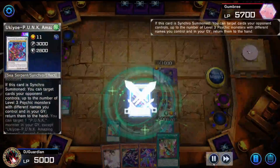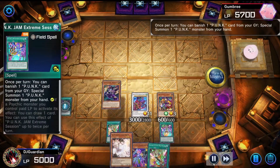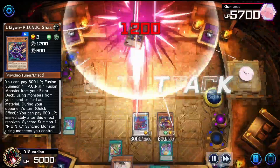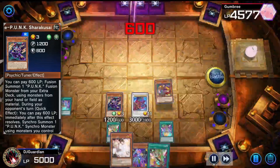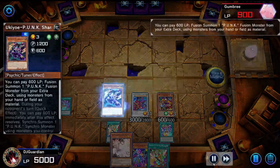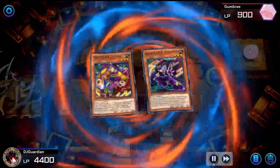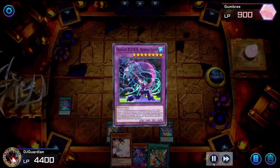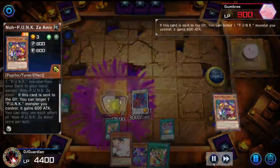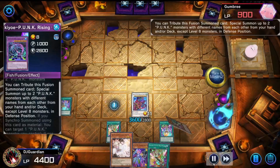I send that to the extra deck and summon my boy — now we're just ready. Sadly not fully defeating him but getting him down to about 900. Then I fusion summon my carp, which allows me to summon better monsters and also boost my Amazing Dragon.